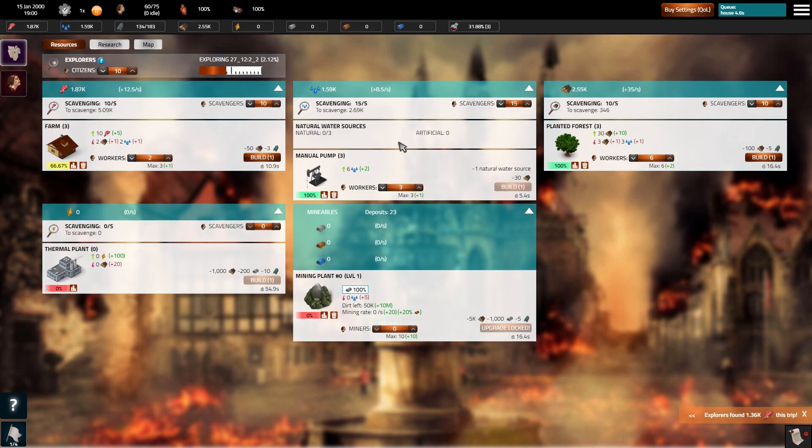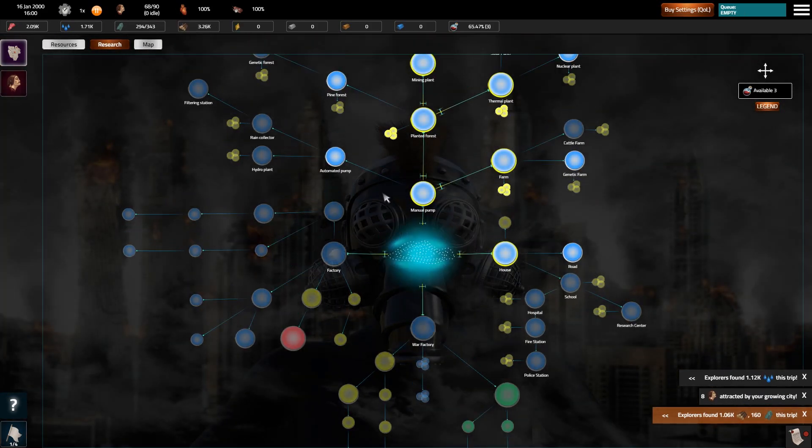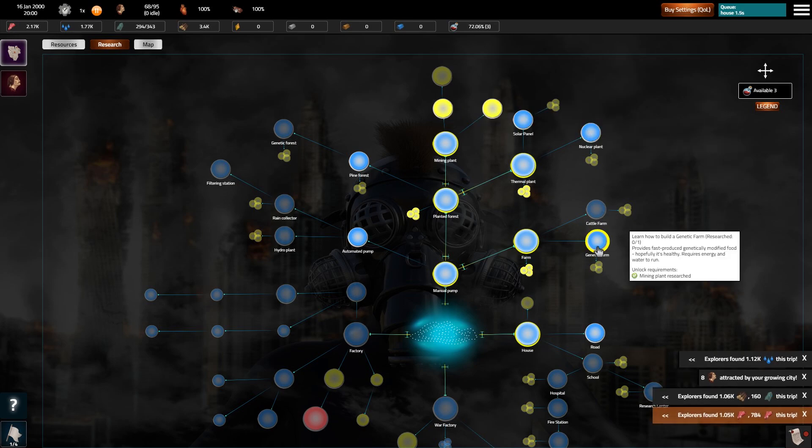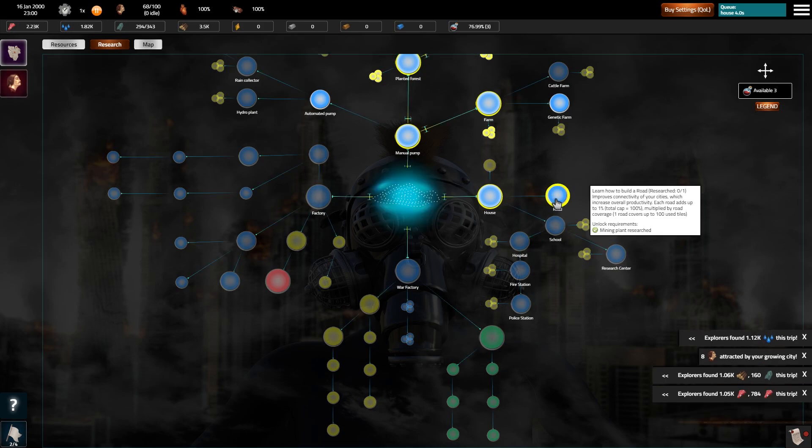We have plenty of food, we have a lot of water. Still scavenging as much water as possible, still exploring the area, finding more things to do. It is literally just build your city up. Nuclear power plant, genetic farm, modified food — oh no, people are going to go crazy over that one. Roads.